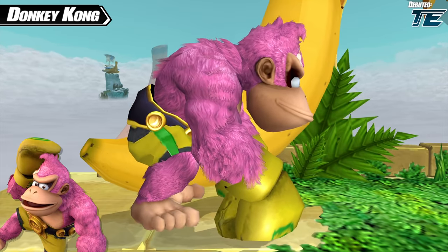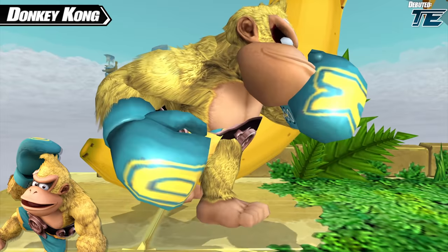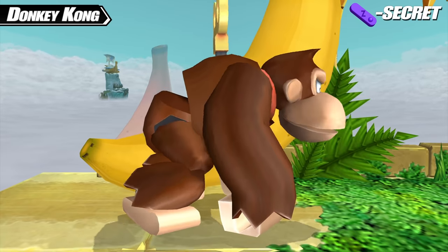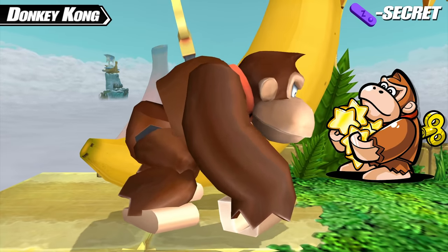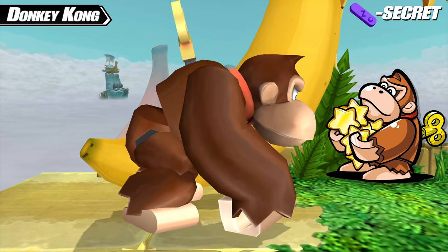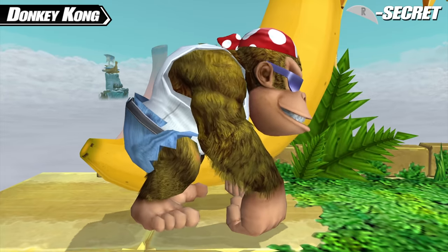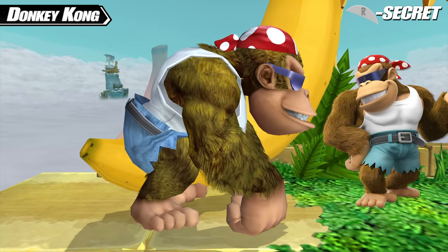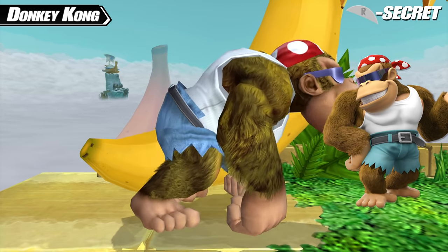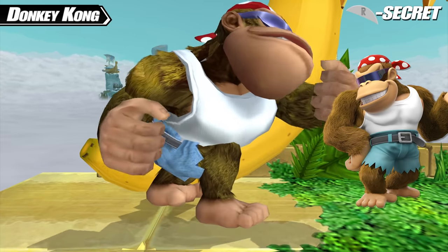Boxer Kong also receives two recolors — a pink one with yellow clothes and a yellow one with green clothes, both of which are original creations. Donkey Kong's Z secret costume is a drastic change, turning him into Mini Donkey Kong — based on the Mini Donkey Kongs, small robotic DK toys from the Mario vs. Donkey Kong series. His R secret costume is Funky Kong, a member of the Kong family who bears a striking resemblance to Donkey Kong, appearing in many DK games as well as other Nintendo titles like Mario Kart Wii and Mario Super Sluggers.